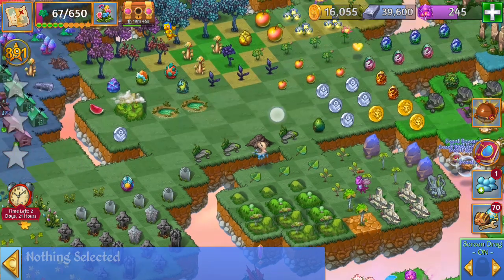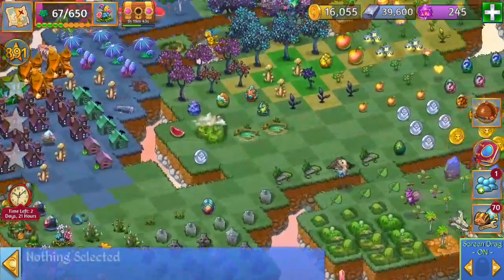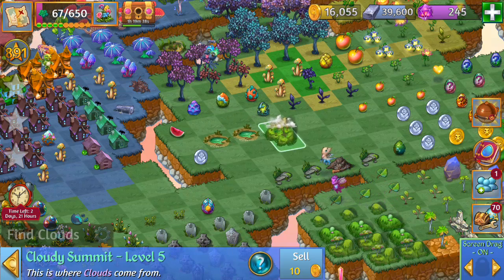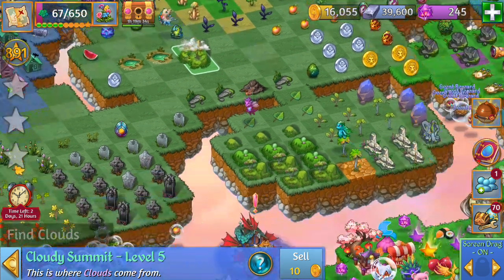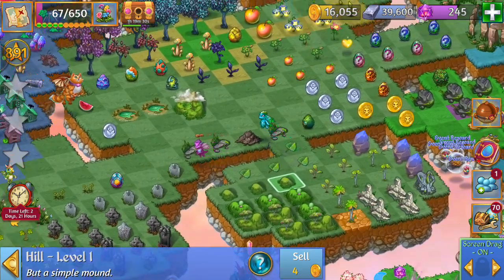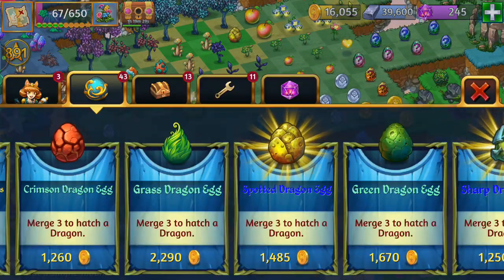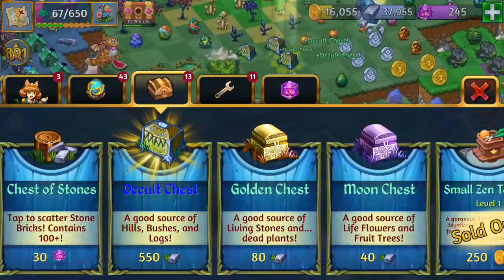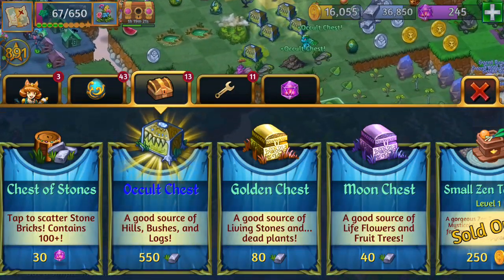So here this is going super well. I'm going to want to bubble this cloudy summit here — those you get from merging the hills. I've got a bunch of hills over here and they're pretty good for getting points in this event. Earlier I mentioned I'd be getting those occult chests, so I want to work a little on my hills right now.